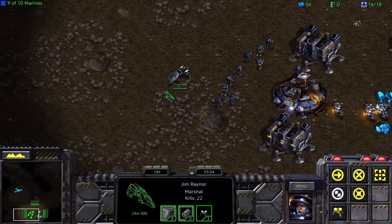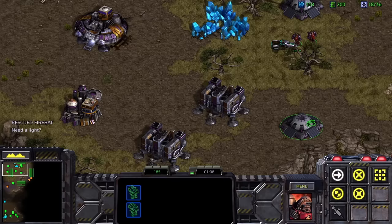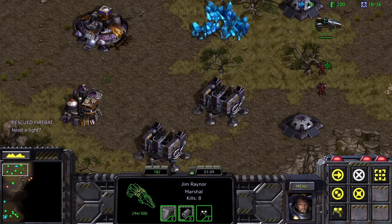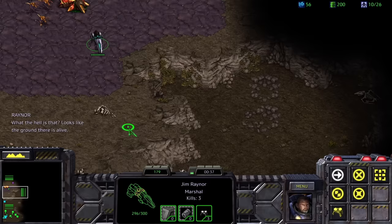Once the marines are built, the tutorial is done, and we get to move on to Backwater Station. This mission starts to show off one of the big problems that's going to plague me for the beginning of this run. Terran units in the early game suck. Firebats are squishy and have no range, marines are even less durable, and medics just don't exist until the Brood War expansion.